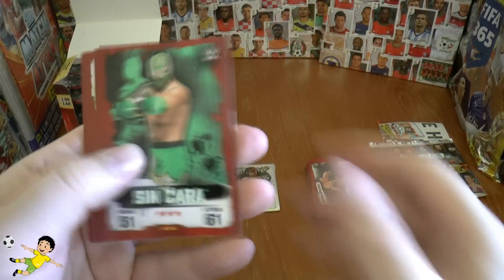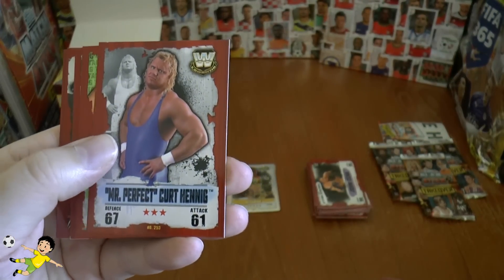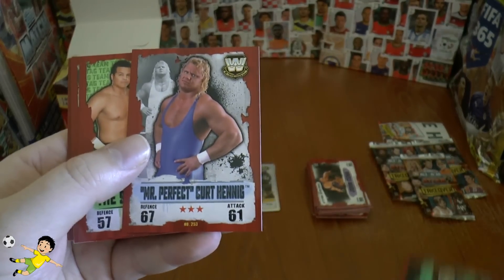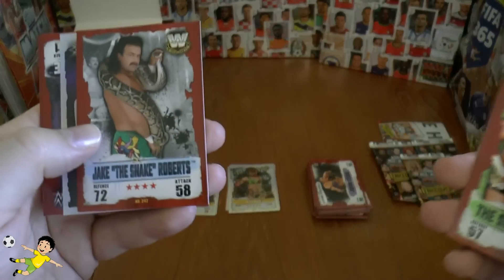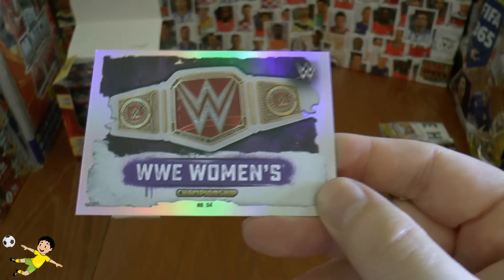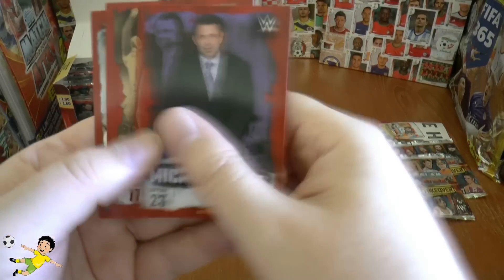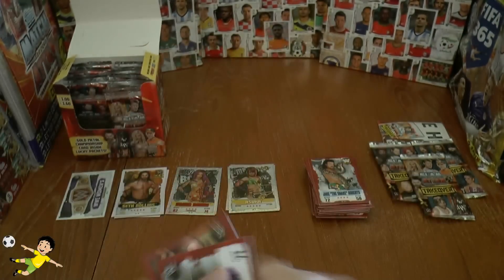Next pack: Sin Cara, Mr. Perfect — Kurt Hennig. Wow, he was a really decent wrestler. What ridiculous ratings for Mr. Perfect — he was absolutely perfect! The Shining Stars, Jake the Snake Roberts. We've got our first championship belt — the WWE Women's Championship belt. Not brilliant but not one of the worst. Michael Cole, Cesaro, and Becky Lynch — the Disarm Her move in action.